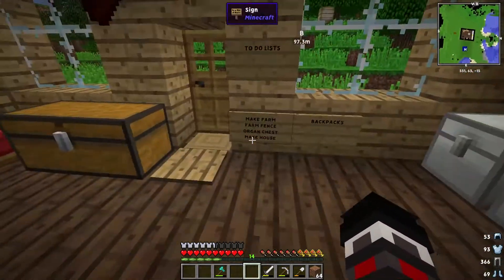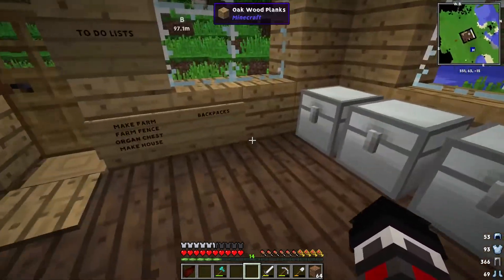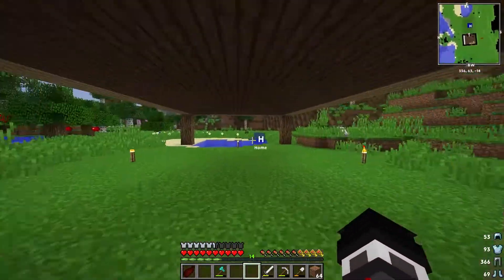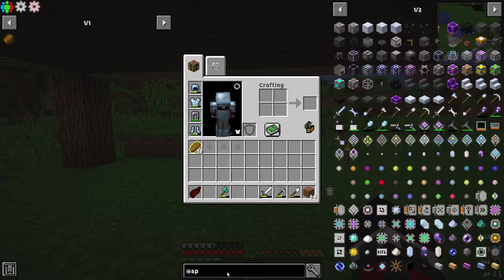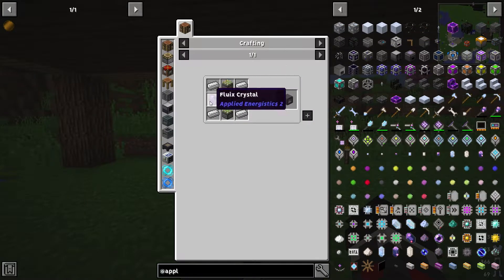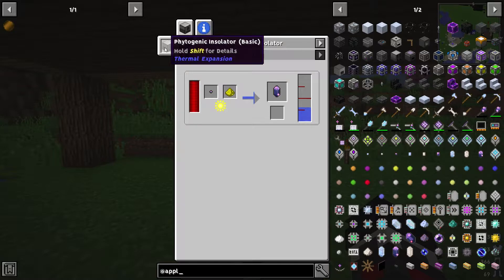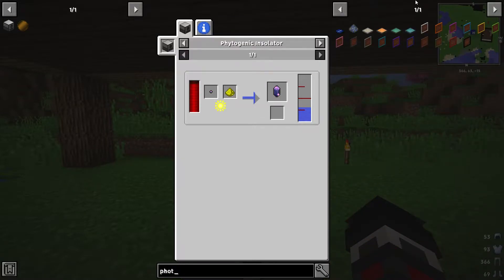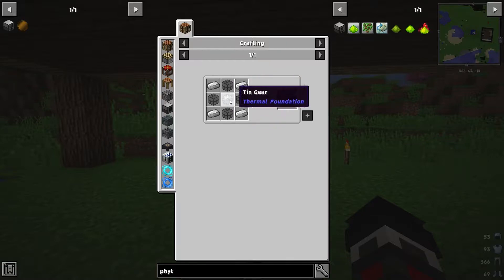We've built a to-do list: make a farm, make a fence, organize the chest, make a house, and make some backpacks. We made the house but need to finish it off — that'll be other content. Another thing I want to build is a PC using Applied Energistics. We need the inscriber first, which means we have to build a photogenic isolator — that's part of Thermal Expansion. We need redstone coils and machine frames.